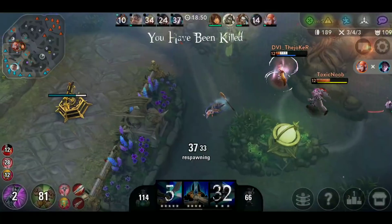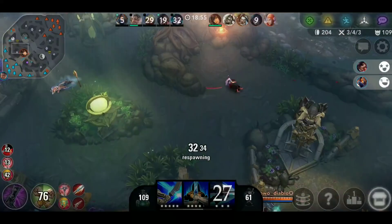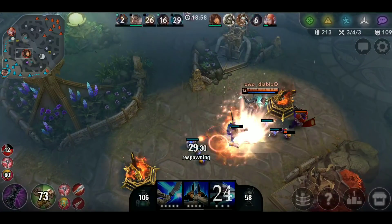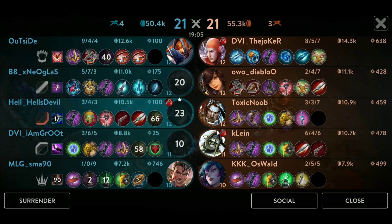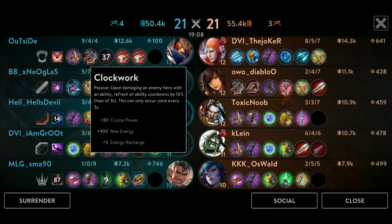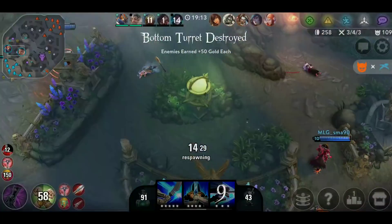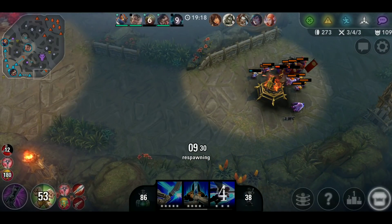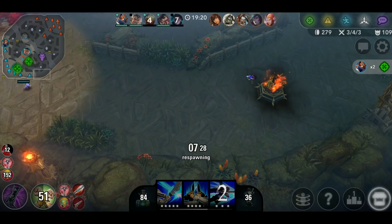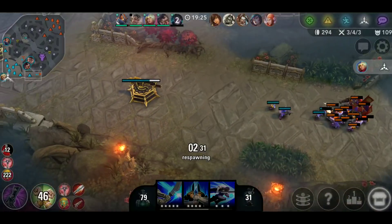I didn't even get a single kill. This was our moment to fight — their ghostwing ran out, but somehow we lost. I honestly don't know how we lost that fight. To me it seemed like we were strong compared to them in that scenario. But unfortunately I think Celeste had no Infusion — that's why. And Celeste's build is like trash. Who goes for Clockwork on Celeste?